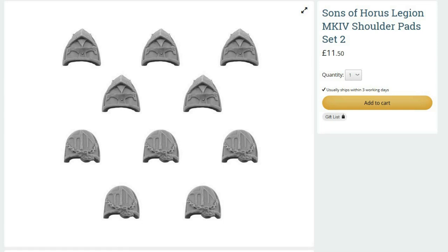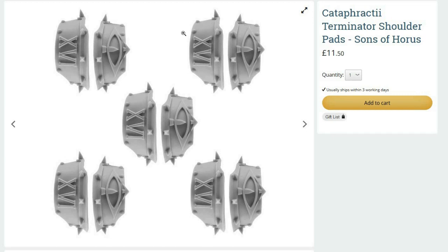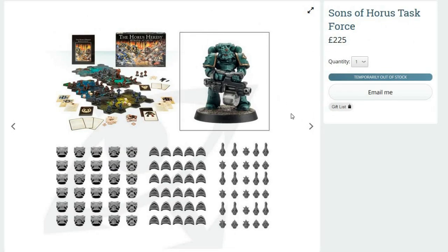The terminator shoulder pads are quite good though - you can put these on terminators from a Betrayal at Calth box. For those who don't like working with decals, put Sons of Horus shoulder pads on your Calth terminators and you're set. That gives you two sets of terminators: your Justerian for your command and another squad for your elites. With the Sons of Horus Task Force you get a bunch of these helmets and shoulder pads, but honestly I'd just get the standard Betrayal at Calth - you're never going to use all the upgrades.